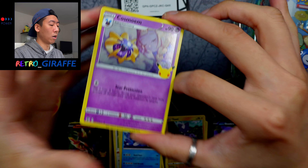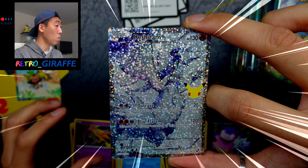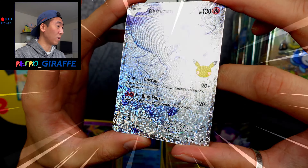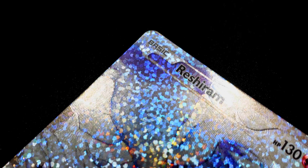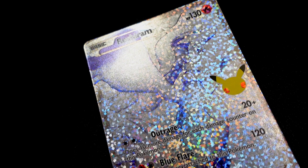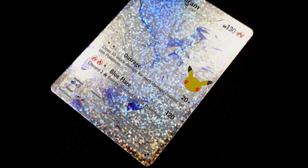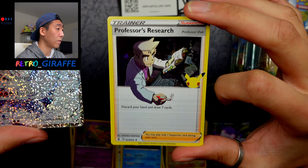Can we get a Classic card, please? So we have a Cosmoem, Xerneas — oh! That caught me off guard. The holo pattern on this one is insane. We got a Reshiram Full Art! You can barely make out the Pokémon because the glitter confetti pattern is crazy. This is a Reshiram Full Art from the Black and White set — huge throwback. I believe these are one of the first Full Arts. And behind it we have a Professor's Research.